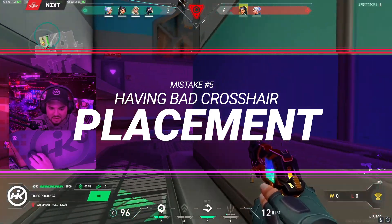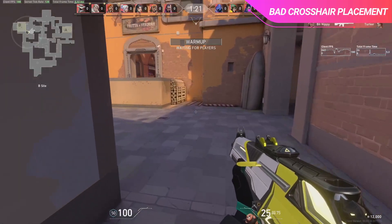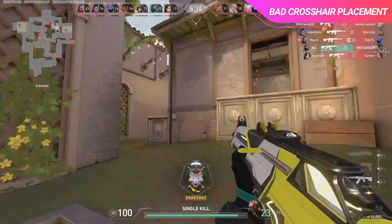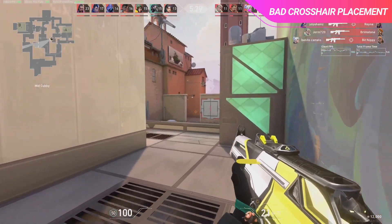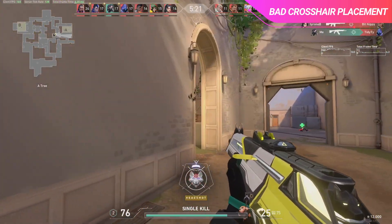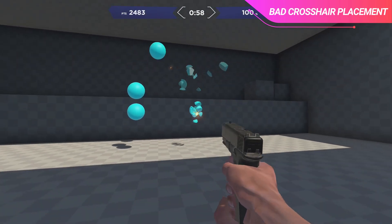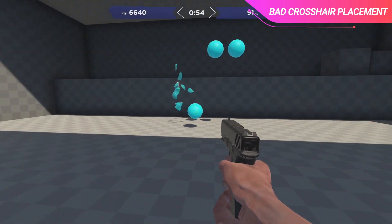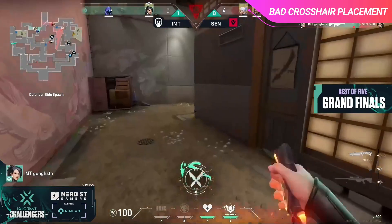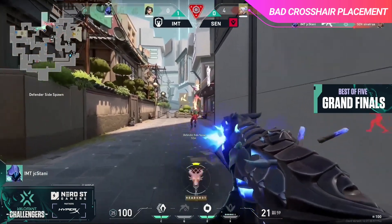The 5th mistake that low elo players make is having their crosshair too low, or too close to corners. This is often times the easiest to notice mistake that players make, and also the very first thing I teach players who are brand new to the game. The most common thing you will hear is to always have your crosshair at head level. Rather than having to move and adjust your crosshair to hit your targets, you want to place your crosshair at the perfect spot where the enemies will just walk into it. Many low elo players spend hours in aim labs or KovaaK's working on their flicks, but a large majority of the game is just having good crosshair placement. If you're a brand new player, I'd recommend just focusing on bringing your crosshair up to head level first, but if you're looking to bring your game to the next level, there's more to focus on.